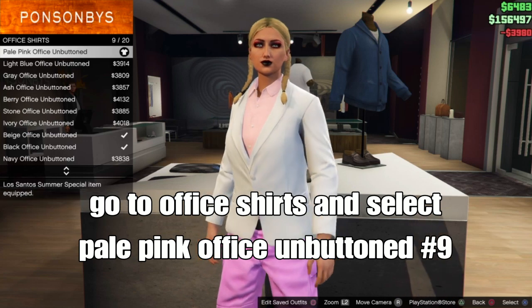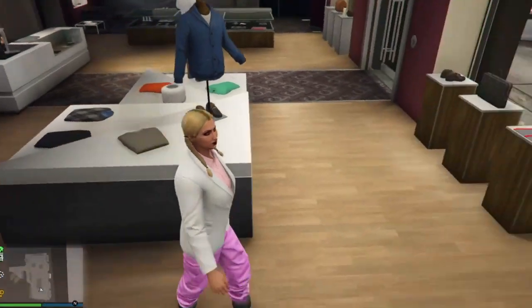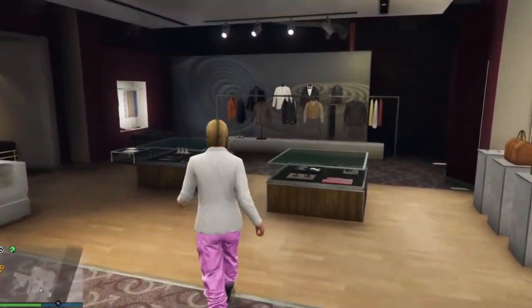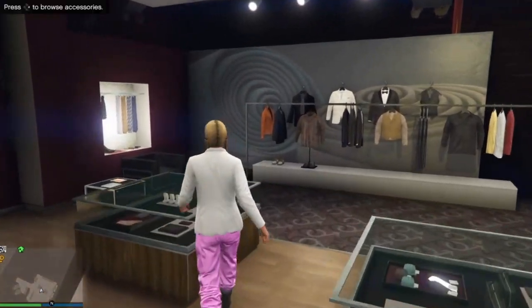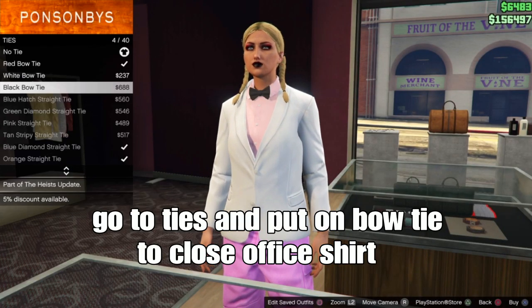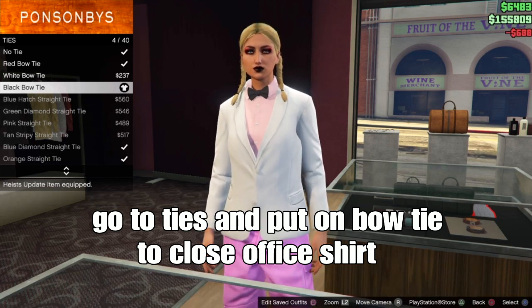Go ahead and close this shirt by adding a bow tie. Back up and go over to accessories at the clothing store. Go to ties and select a bow tie to close the office shirt — any bow tie works.